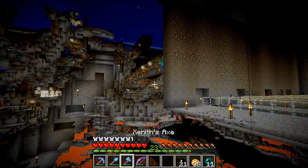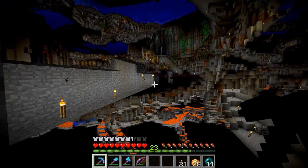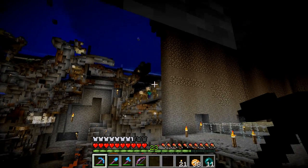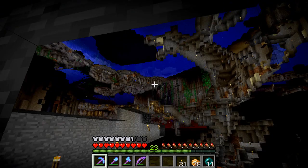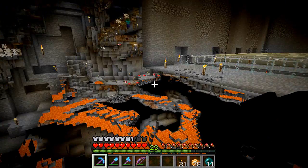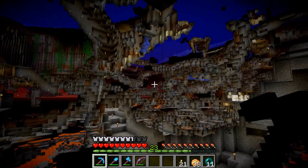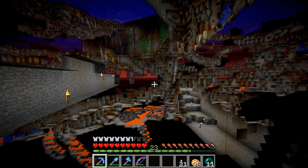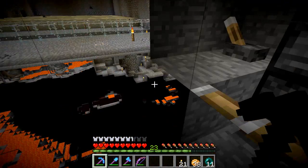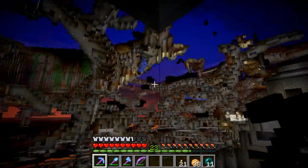Alright, so if we look here, you can see I've lit up most of the caves. A few little dark spots — I'm not actually sure they look like cave parts. There's a little dark spot right there and some darkness over there. But this is pretty much all lit up, and we're not getting that many mob drops, so I'm kind of confused.